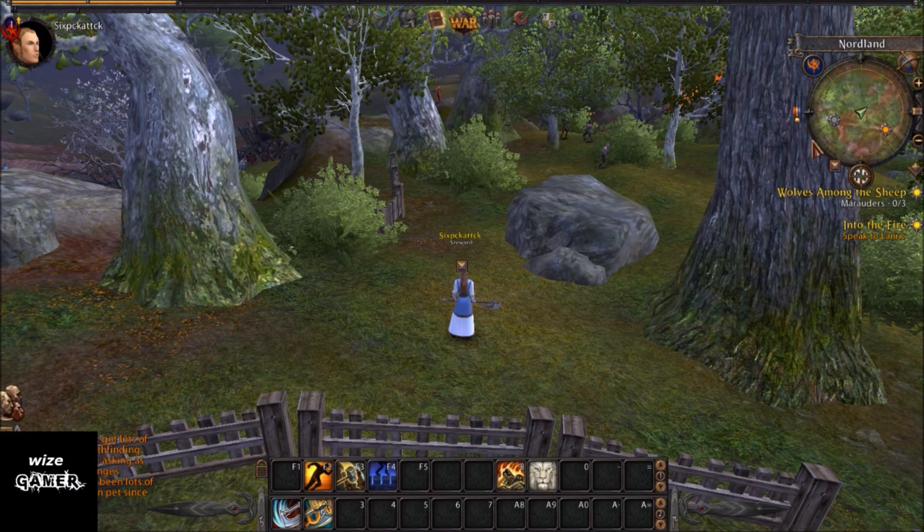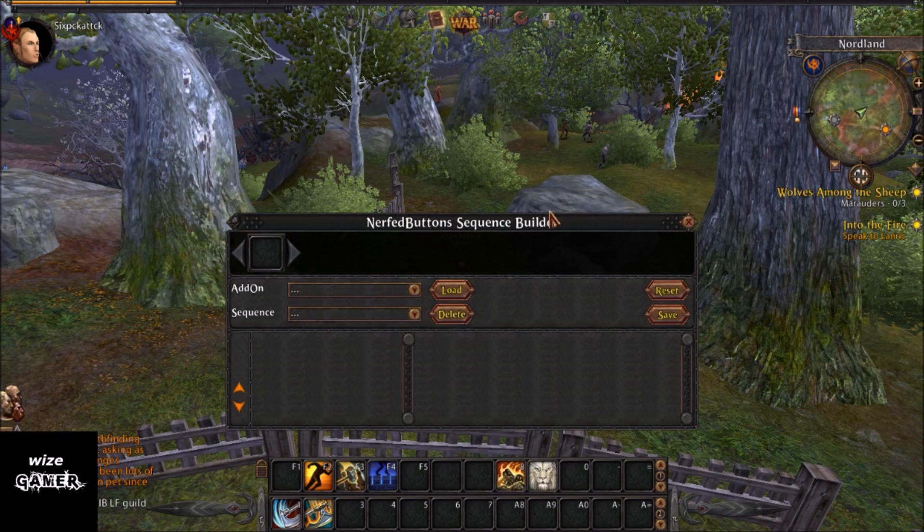Close out of that menu. Now you'll notice up in the top right near the minimap there's a big icon — that's Nerf Buttons. Click on that and this is basically what it looks like. I have an older version, so yours may look a little different. On some newer versions, buttons like 'Add Check' and 'Remove Selected Check' are visible, whereas mine are invisible. Either way, the functionality is the same.